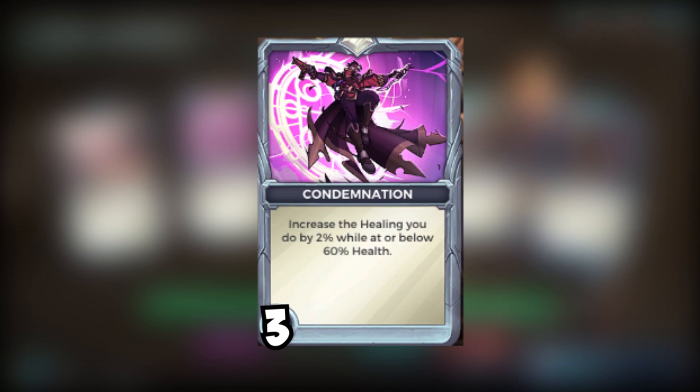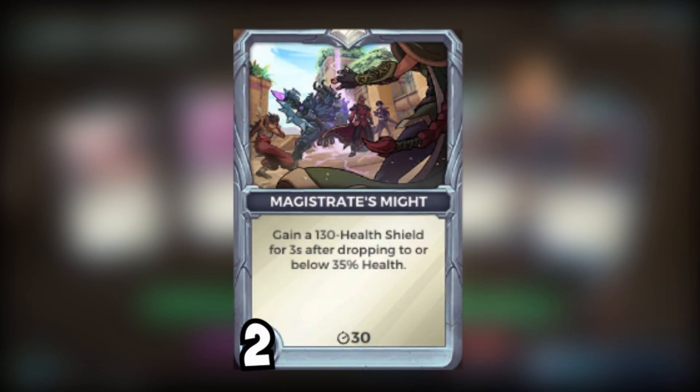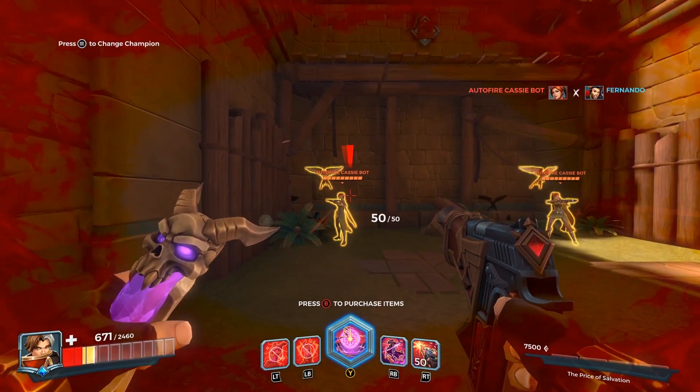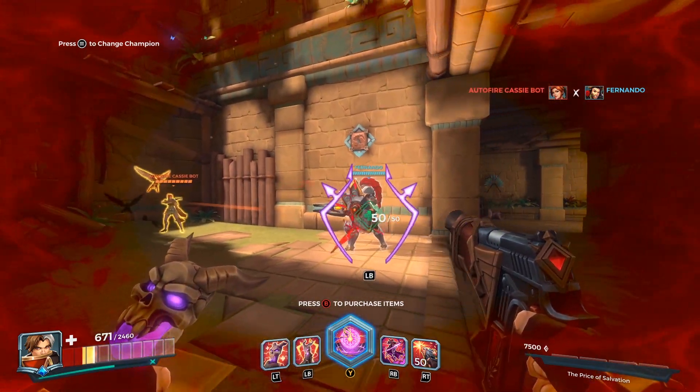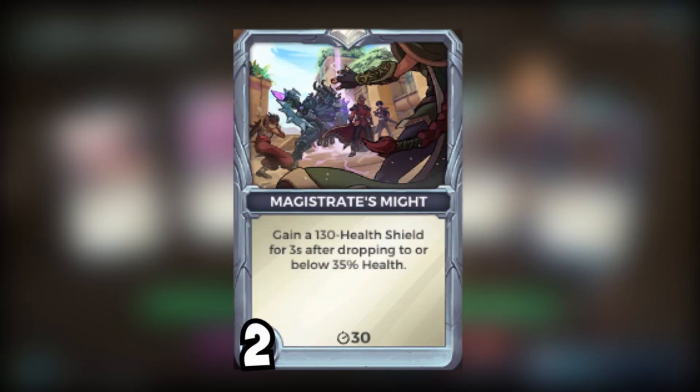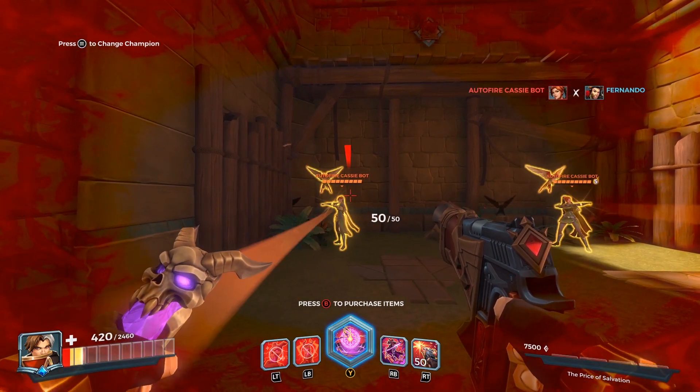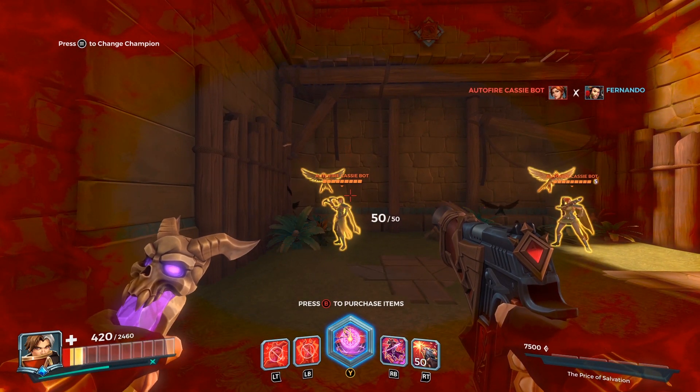The fourth card is Magistrate's Might: gain a 260 health shield for three seconds after dropping to or below 35 health. This card goes hand in hand with The Price of Salvation — Price of Salvation gives you healing while Magistrate's Might gives you 260 extra health in the form of a shield. So Price of Salvation heals you while Abyssal Reconstruction is up, and on top of that, when you're very low on health, you get that 260 health shield buffer to keep you alive.